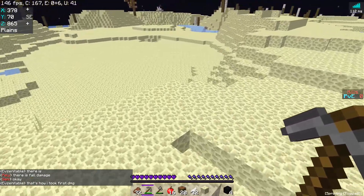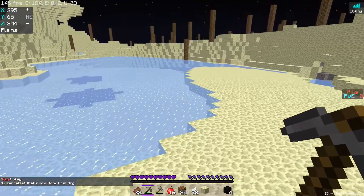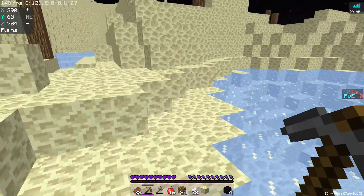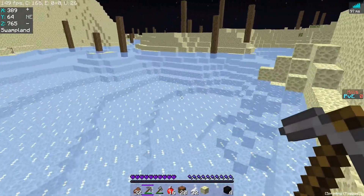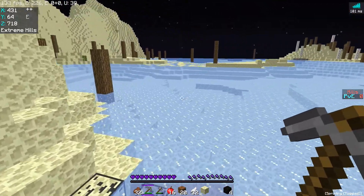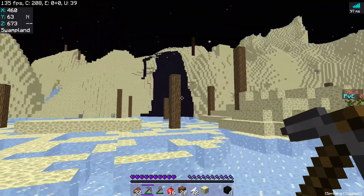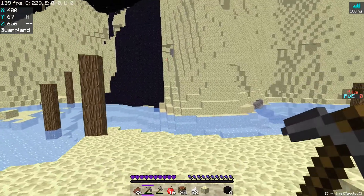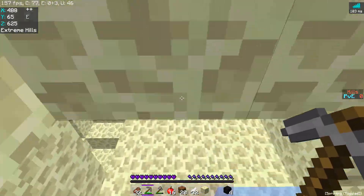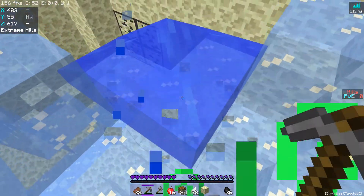You think they replaced the texture for silverfish blocks in extreme hills? I wonder. There'll just be a random patch of normal stone between all the end stone, so I don't know if they thought about that or not. It just pops up. That looks really weird - what was lava is now, like, obsidian. A lava stream that comes up and down from a mountain is just like a snake of obsidian now.